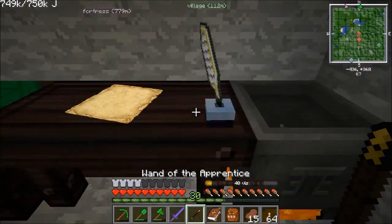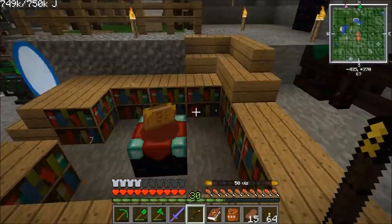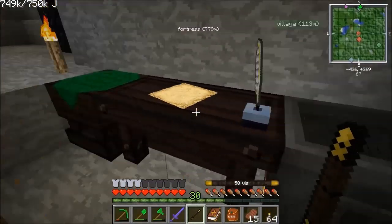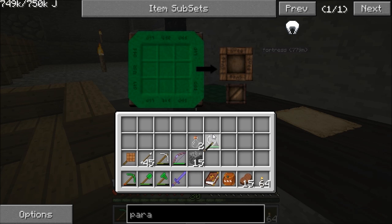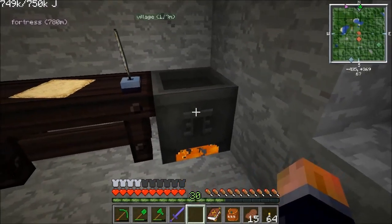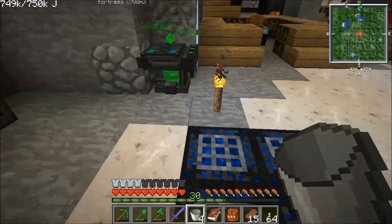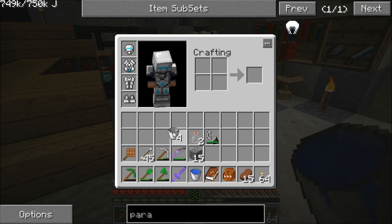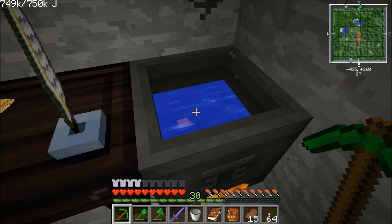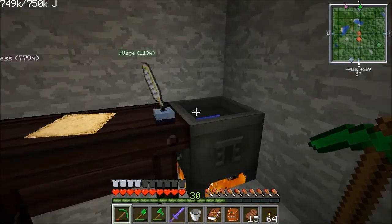Put the cauldron above the burning netherrack and give it a click with a wand — that's now a Thaumcraft crucible. Fill it up with water and eventually we'll swap it for a Thaumcraft-upgraded version. Once it's bubbling you can throw things in there and get out stuff you've researched. I'm going to tab out and check the research for Thaumium — I'm pretty sure it's Metallum. I know what I'm throwing in there because I don't want to be wasting stuff.